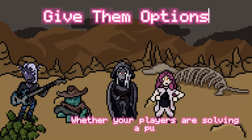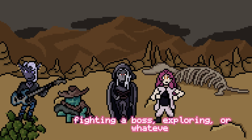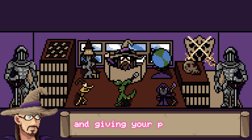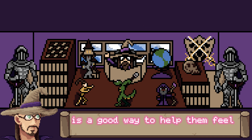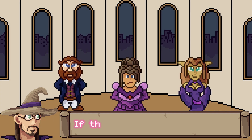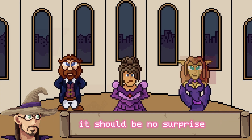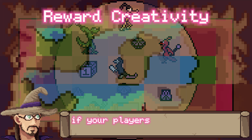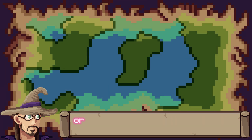Whether your players are solving a puzzle, fighting a boss, exploring, or whatever, don't just give them one thing to do — they may never find it. Give your players room for creativity and inventiveness. Giving your players choices is a good way to help them feel like they're in charge instead of feeling like they're just being led around by the nose. If they begin to feel that way, it should be no surprise when they begin to feel bored and the session begins to drag. And in the same vein, if your players go somewhere or do something that you don't expect, you should still find a way to have them experience something exciting and plot related.